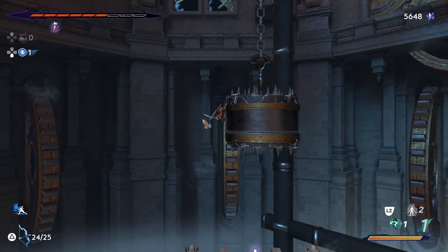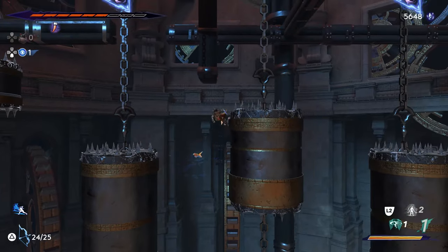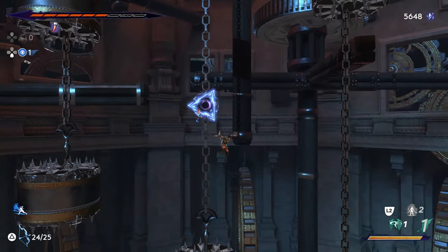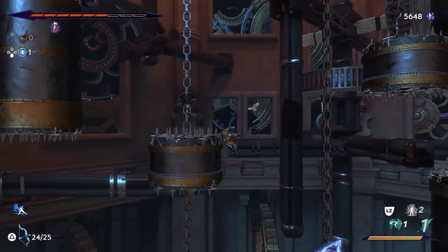Basically what I'm going to do is make my way to the cans on the top left corner here. I call these things cans — I know they're just basic cylinders with spikes, but whatever. So there's the outside cans that I'm trying to get to over here to the left.